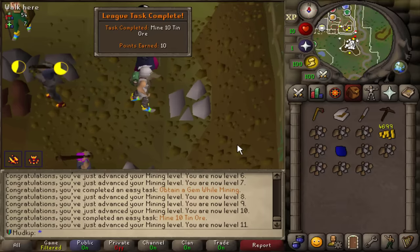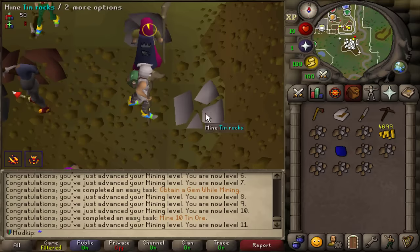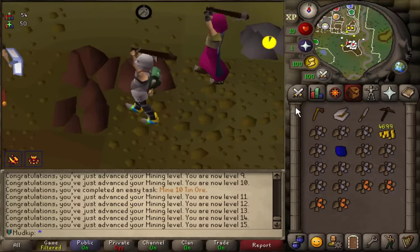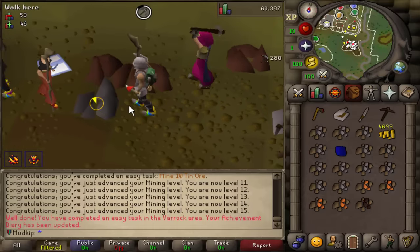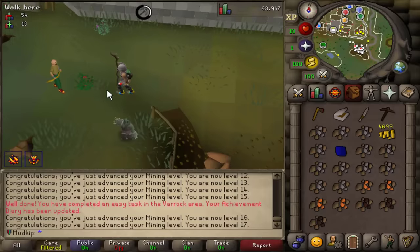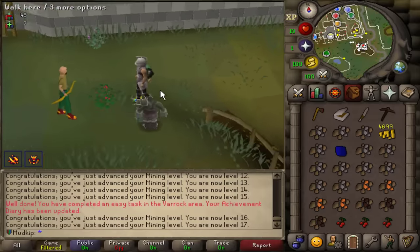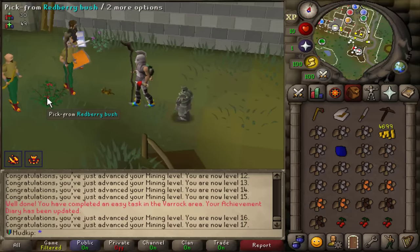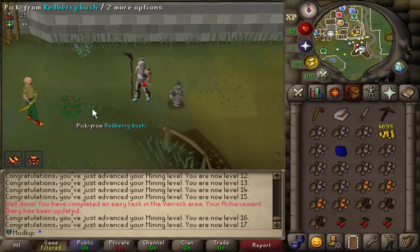Got the 10 tin! 15 mining — I can now mine iron. I'm going to grab three red berries from these bushes because I'll need those for later. It looks like they changed it so you can just keep picking them, because in previous leagues it was really annoying — you'd have to wait for respawn and everyone was camping here trying to get them.